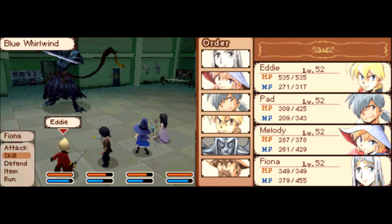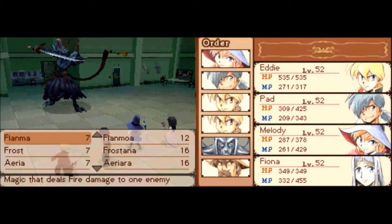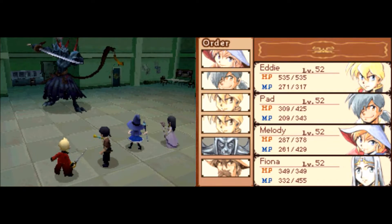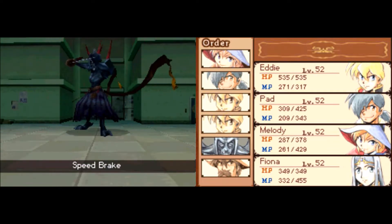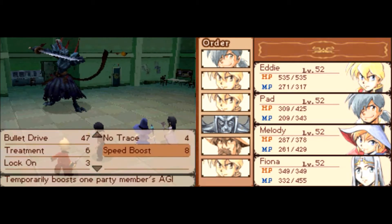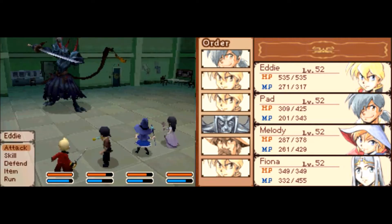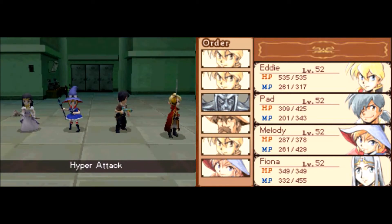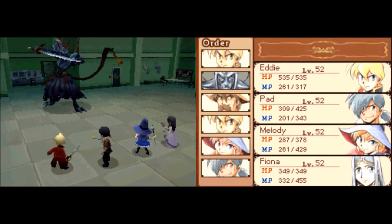We'll go ahead and give Eddie an extra turn so he can do his dual buffing, just in case his over-defense gets off sometime soon. I guess I can use a Speed Break on him — hopefully we can get the agility debuff going. At least we can speed up Eddie, and then use our hyperattacks so that whenever we come around to actually killing this guy, we can really just do him in, no problem at all.